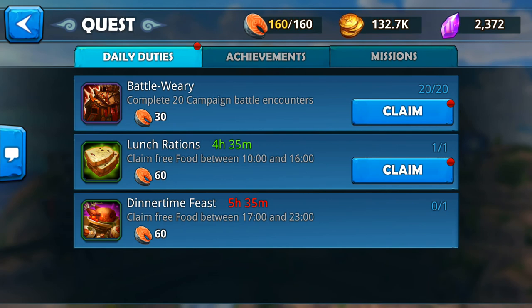Go to your quests and under daily duties you'll see what I have here: complete 20 campaign battle encounters and you get 30 food for it, and also at lunch rations you get 60 food. There's a time window within the day that you can claim this, which is between 10 and 16 hours.